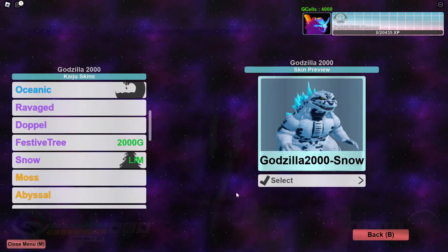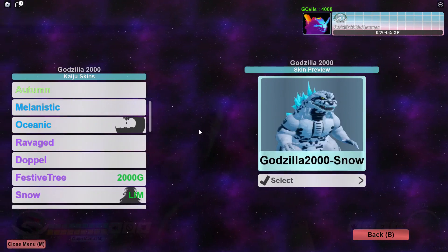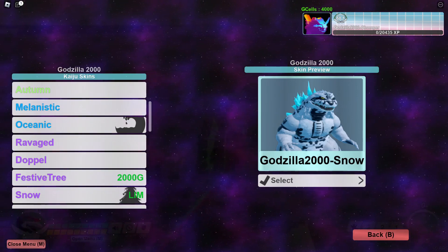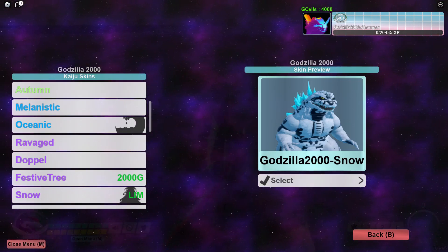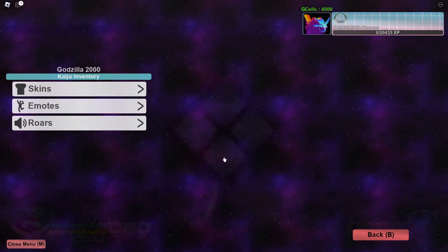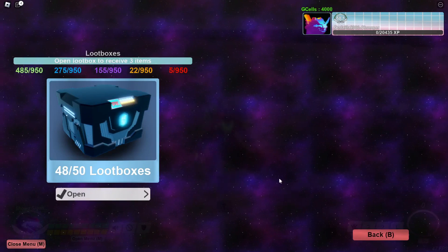We have the Snow Godzilla 2000, and you'll notice it says 'Limited.' There's also a Festive Tree one. To get Snow Godzilla 2000, you must play Project Lemon and complete the Frostbite challenge on the right side to obtain the Frostbitten Bat, which unlocks the Snow Godzilla. There's apparently a new frozen map as well, which some of you may have seen in other videos. I'm going to open up my loot boxes and see what I get.